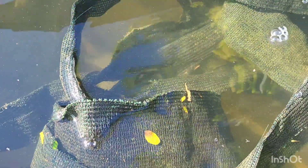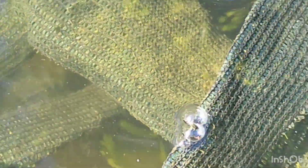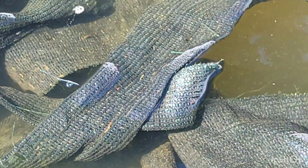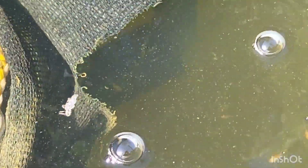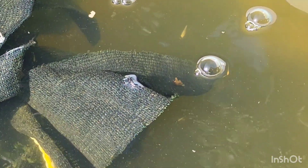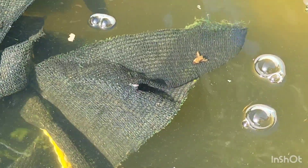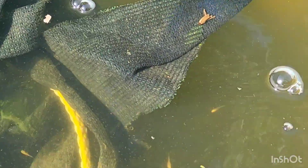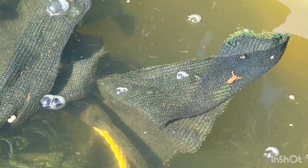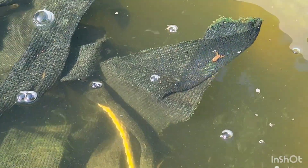I don't know if this video is doing it justice, but there's a good couple of hundred babies in here. You can see some swimming in the water — most are about a centimeter long. There are different colors: some look almost chiba-like, some like soragoi, and then some almost yellow and black.